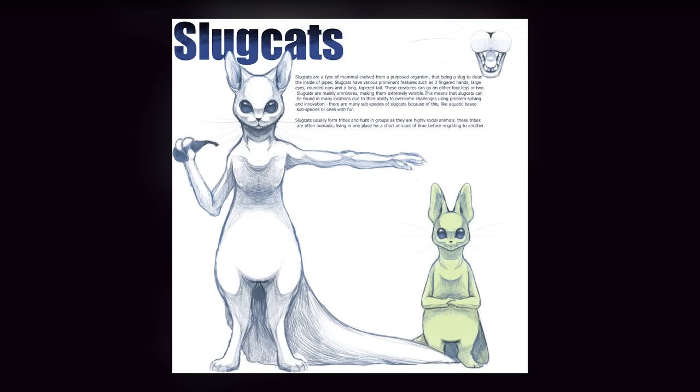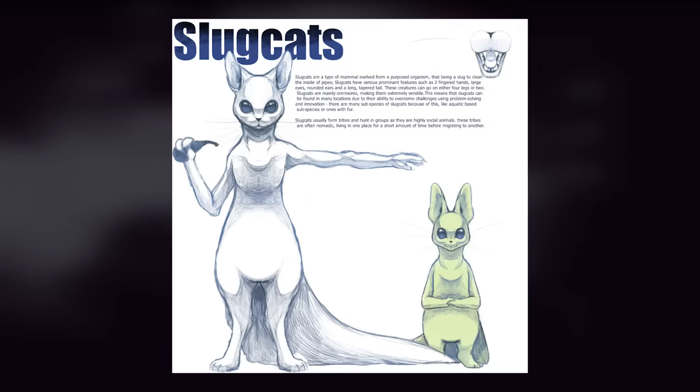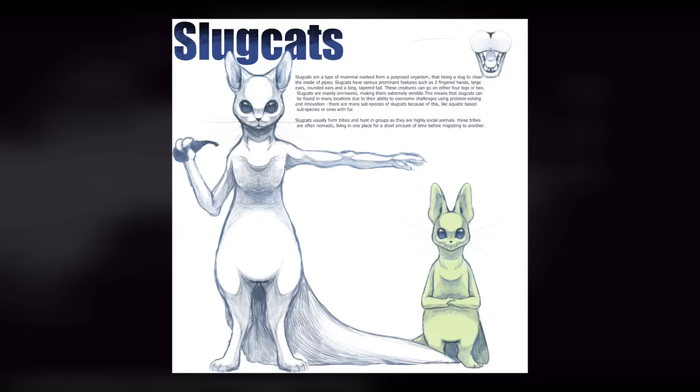Not many of you may know, but slugcat is not actually an accurate name — it was a name made by a fan and was just adopted because people liked it. Slugcats are in fact not slugs, nor cats, but rather some form of rodent, as told to us by a lot of pieces of dialogue that refer to them as a mouse or a rodent, and none of them refer to them as any form of feline. This fact is also proven by their biology — mouse-like grasping hands and a fully omnivorous diet are just a few telling aspects that can prove that this thing ain't a cat.